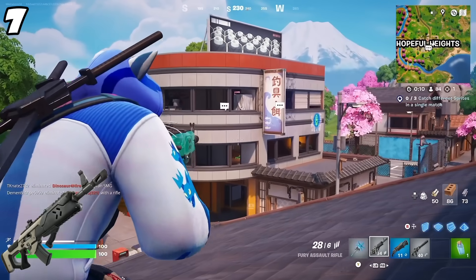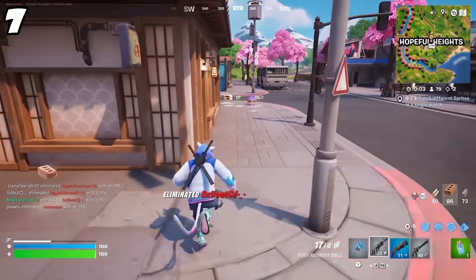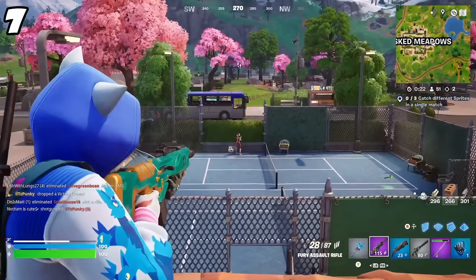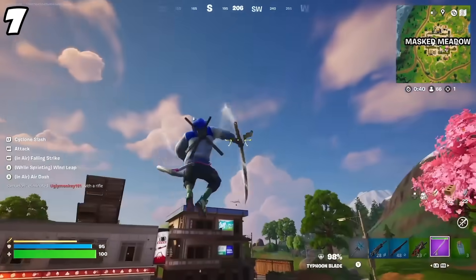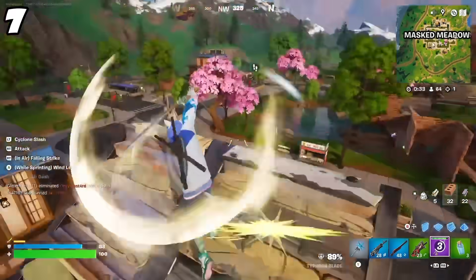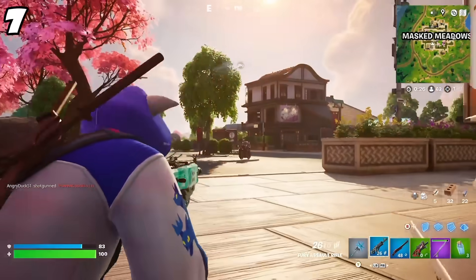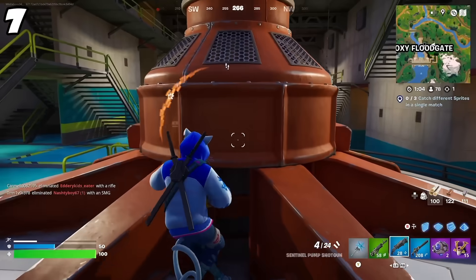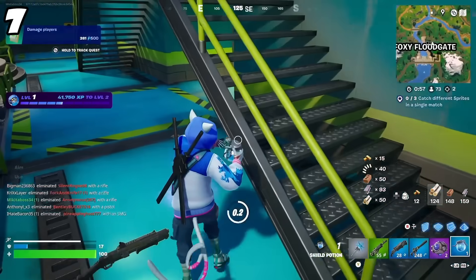At the number 7 spot is the Fury Assault Rifle, and honestly it's very similar to the Surgefire SMG situation. The Hollow Twister Assault Rifle this season is just so much better in my opinion — it's nothing that the Fury does wrong, it's just that the Hollow Twister does everything better, so the Fury just kind of drops down on this list without a real purpose. What I'm seeing between the Fury and Hollow Twister is almost like back in Chapter 4 with the Red Eye Assault Rifle and the Scar — the Fury is your faster firing AR with less accuracy, while the Hollow Twister is very accurate with a slower fire rate, but if you're accurate you're going to absolutely melt. The Fury has potential, but for now it stays towards the bottom half of this list.